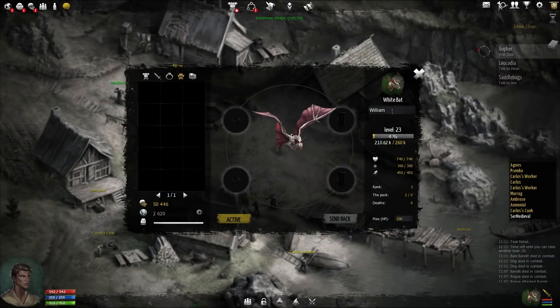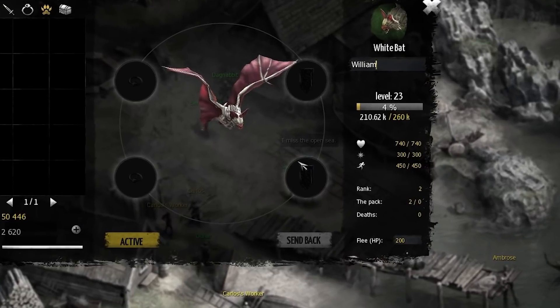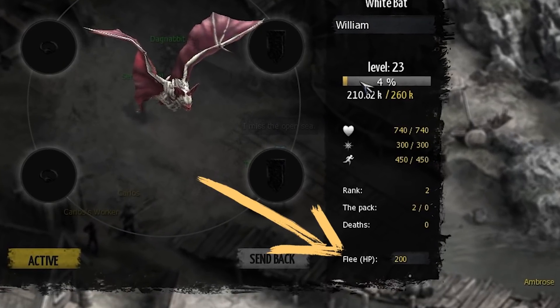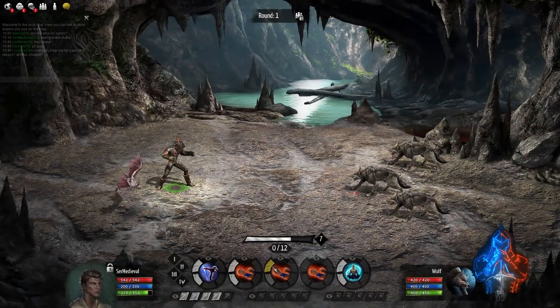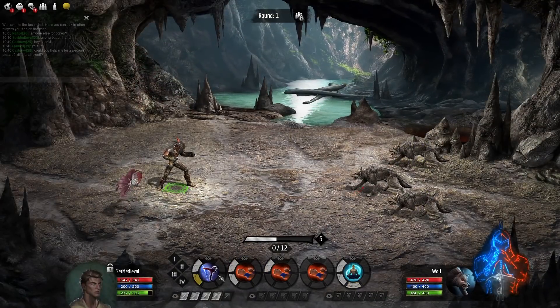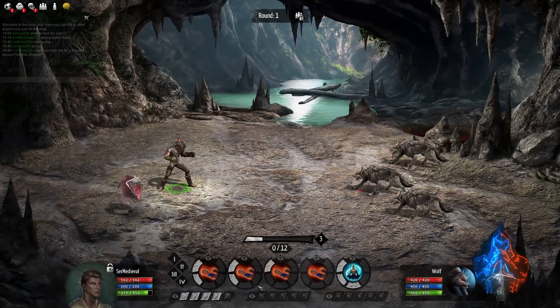From the pet equipment menu, you want to set up what's known as the pet auto retreat health. Normally you'll want to keep this around 125 to 175 early on, because your pet can easily die in 1 to 2 turns depending on what you're fighting. Also, the fleeing mechanic takes place in the last part of the round, so your pet will have to survive that entire time until then. Utilizing this mechanic should save you a lot of money when it comes to having to rebuy your pet from the vendor.